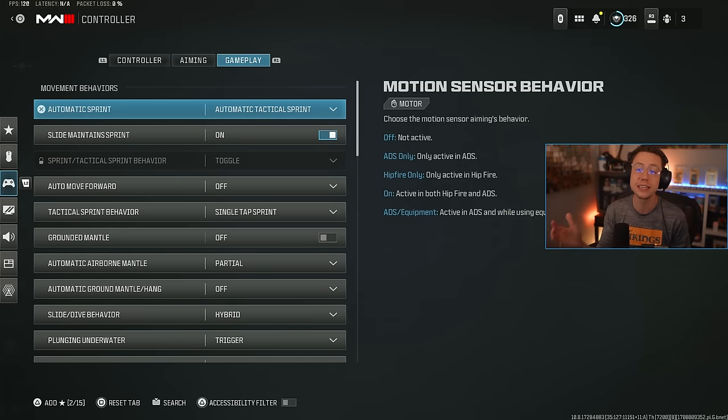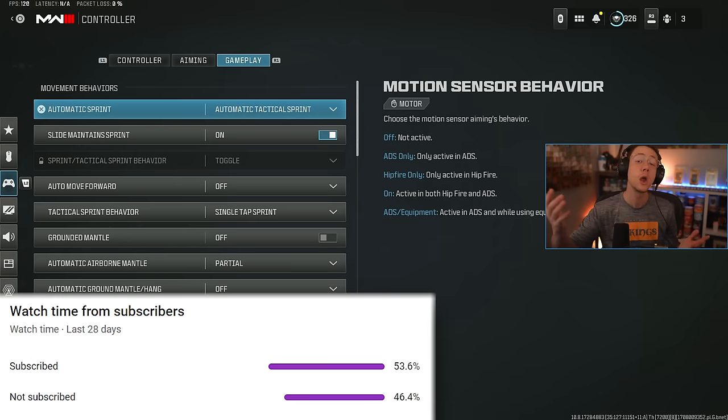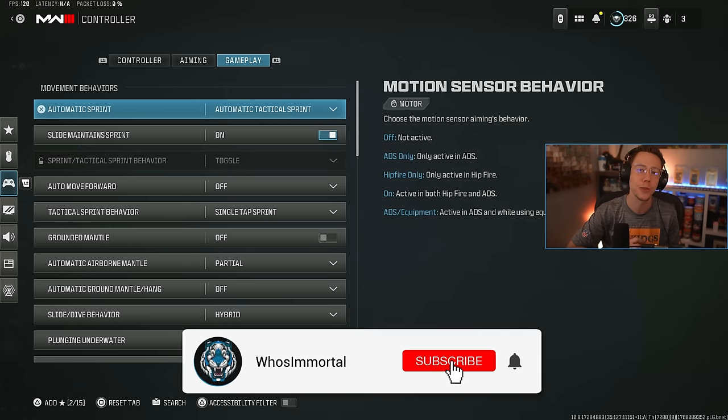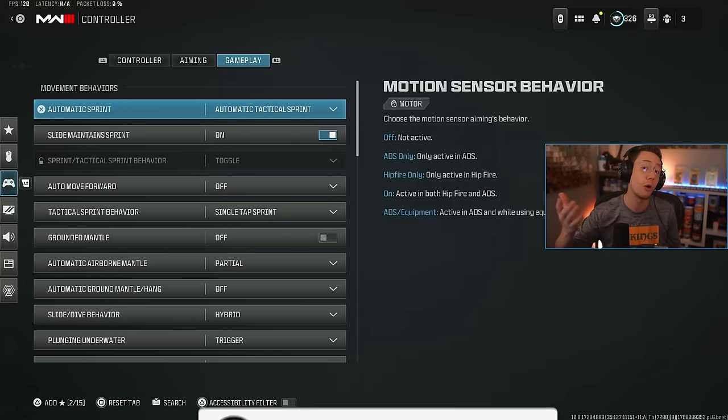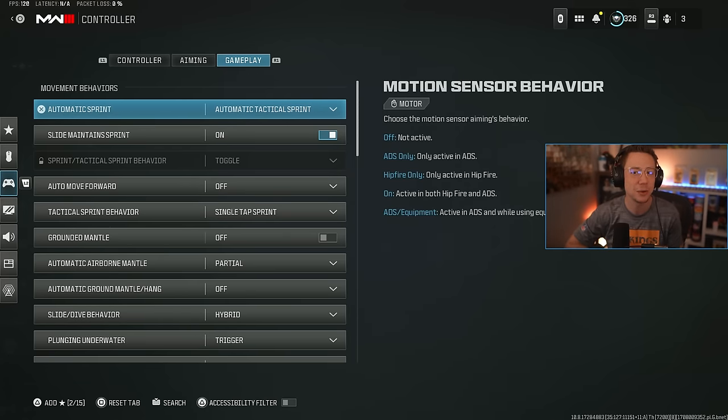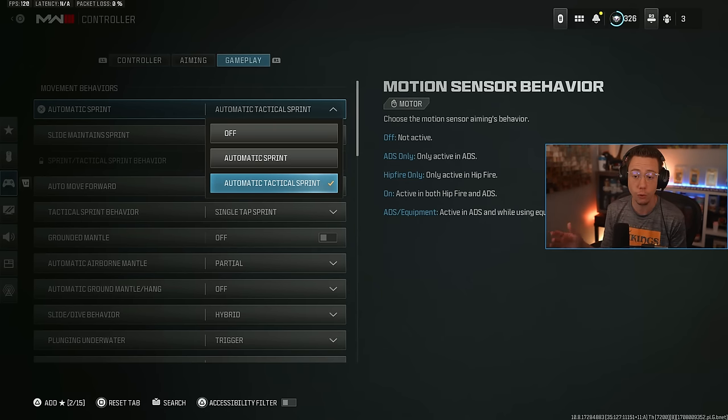Lastly we've got our gameplay settings for controller. Quick reminder — if you're new to the channel or haven't subscribed yet, this is your one-stop shop for all things COD, so feel free to hit subscribe. If you enjoy this video and find it helpful, drop a like. Now for all our gameplay settings — these are also wildly important with some new settings added over time. Automatic tac sprint I'm still going for — it saves your left thumbstick since I don't have to constantly click in and spam it to get the full tac sprint. The second tac sprint is available, you'll always be doing that.